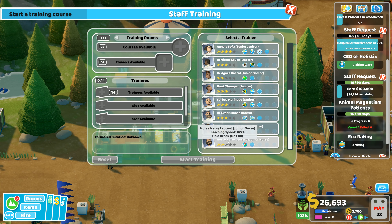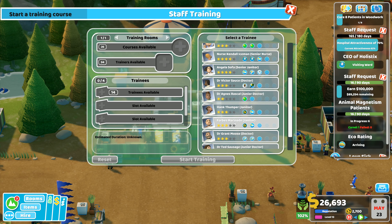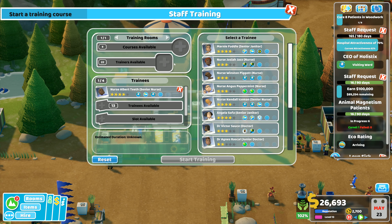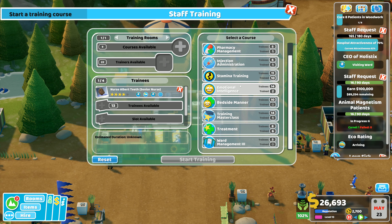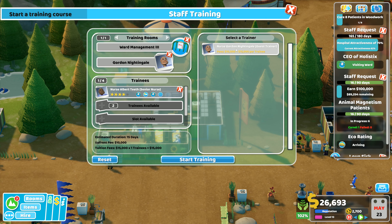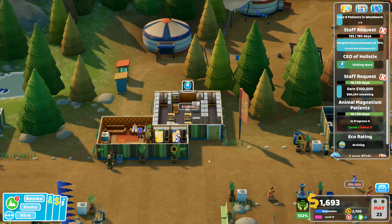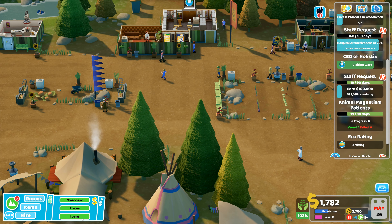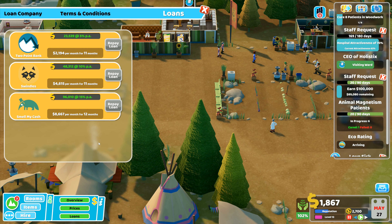We could either do the ward managers or level up our research doctor — or he could go up to pharmacy level two, which would be really useful. The ward managers is what we want to do. We'll take one ward nurse and that will have ward management level three. That nurse will then be able to train the other two ward managers as well. Everything will be tickety-boo and hunky-dory. We've got 11 months left on all three of our loans.